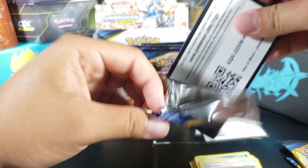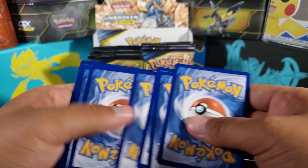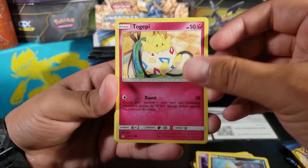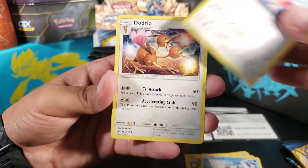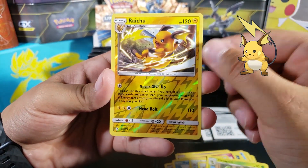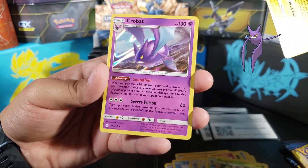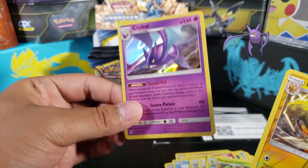Pack four — we got Gastly, Carvanha, Togepi, Espurr, Squirtle, Metal Energy, Porygon 2, Dodrio, Metapod, Raichu reverse. Love seeing those reverse rares, they're always nice to pull. For the rare we got a Crobat holo — I do not have this card and it is a holo, so very good, very nice to pull.